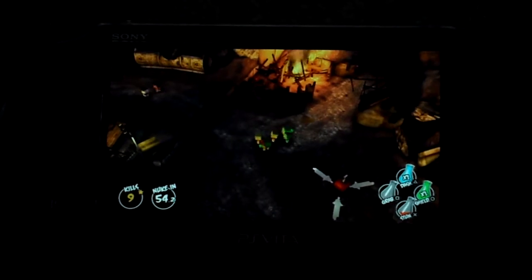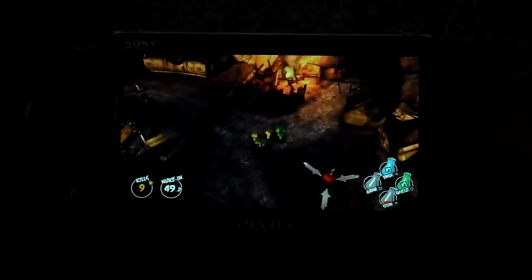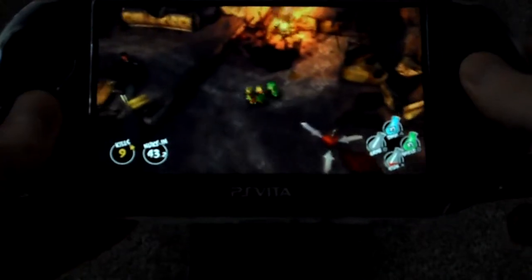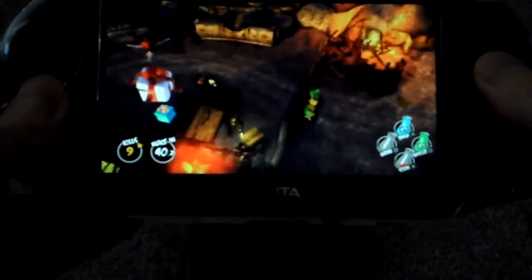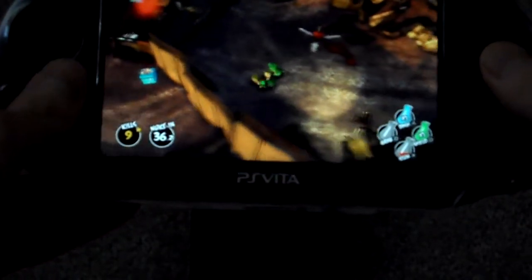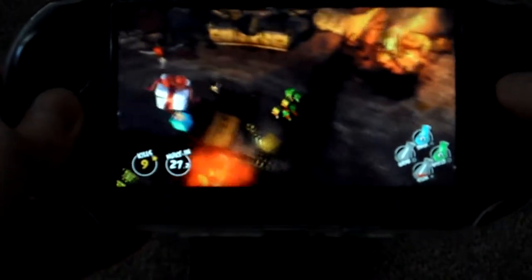So you control the zombies and as you progress through the game, you get more and more people to bite. It actually uses the touchscreen for some of the moments, and I'll show you here. You just eat those people and they'll become zombies, and you get a bigger, bigger horde.